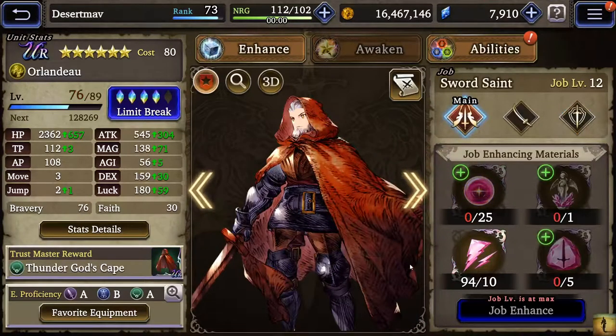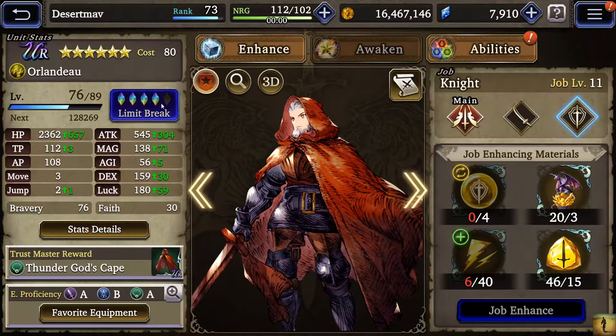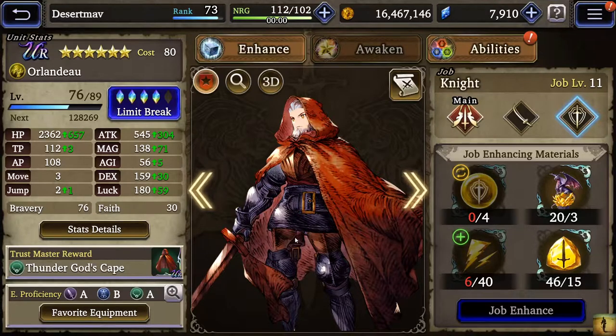Next up is Orlando, who I've really been going all-in on to get maxed out. I've got him at Swordsaint 12, Samurai 11, and Knight 11. I'm at 80 out of 200 shards with about a week and a half to go to get the rest of his shards — I just need the shop to start opening up. Attack-wise he's up into the 700s, and his HP is somewhere around 3,200 — a tanky boy.